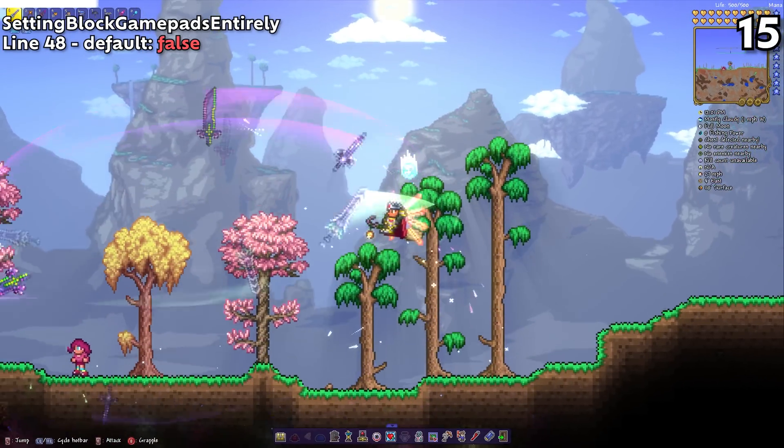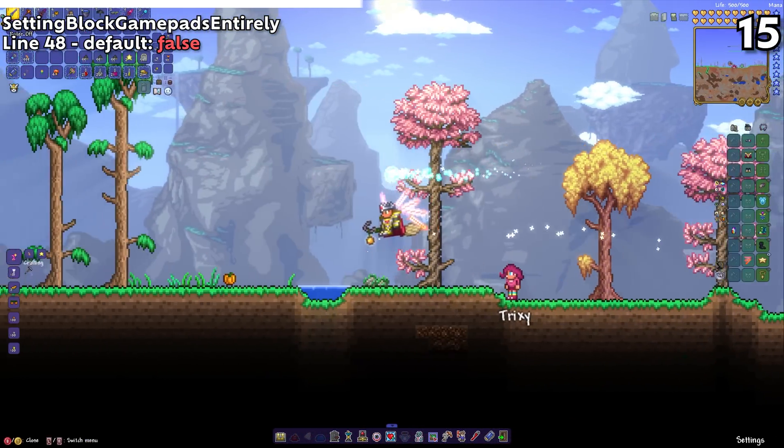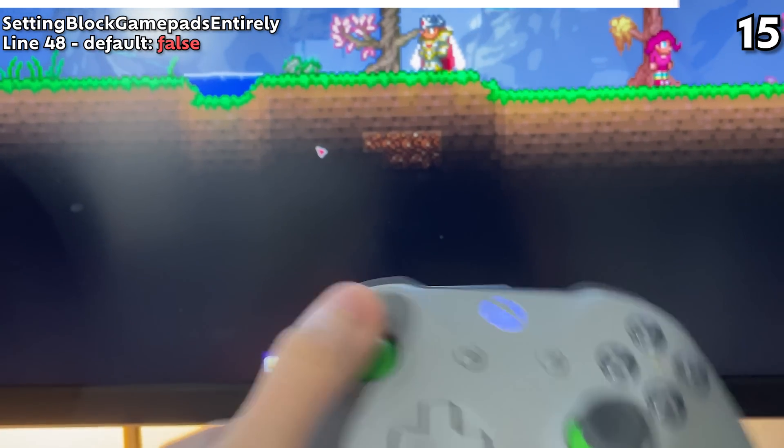Line 48's setting Block Gamepads Entirely does exactly what you think it does. Terraria can be controlled via both a keyboard or a controller, but if you turn this to true, it won't recognize your controller no matter what.